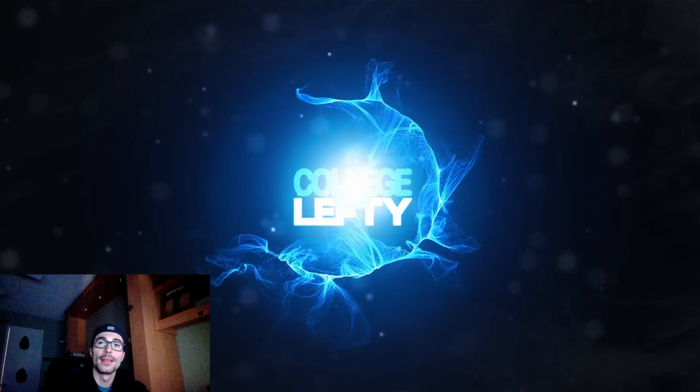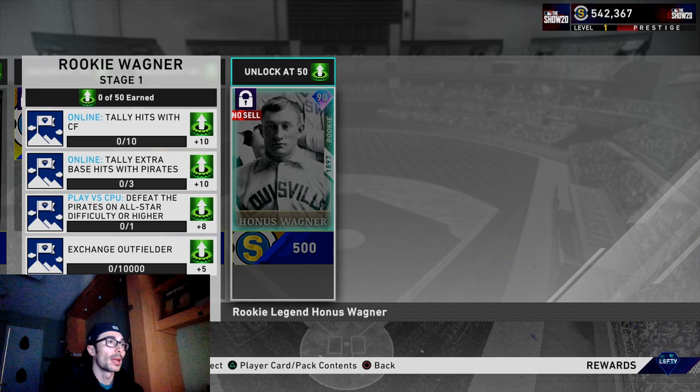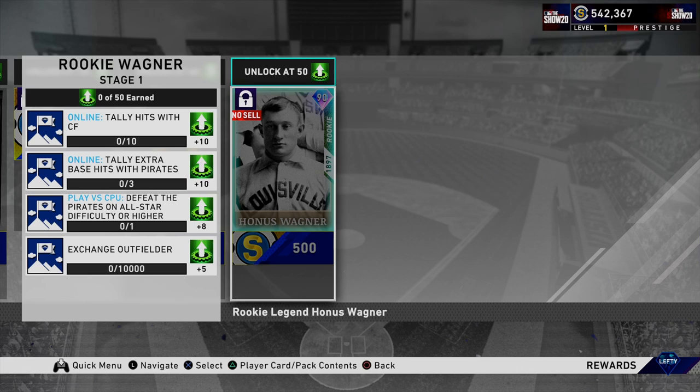Hey everyone, College Lefty here. In this video I'm going to show you how to unlock this 90 overall rookie Honus Wagner that was just released into this player program today. You get this card by completing all of the moments and beating the Pirates on All-Star difficulty. That is probably the easiest way. You could also complete online missions and exchange outfielders, but I'm going to go through the moments and share tips and tricks for anyone struggling.